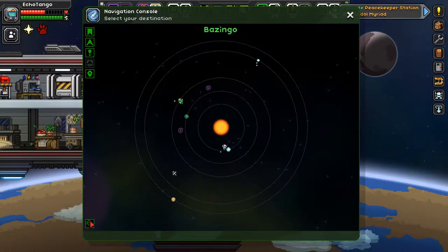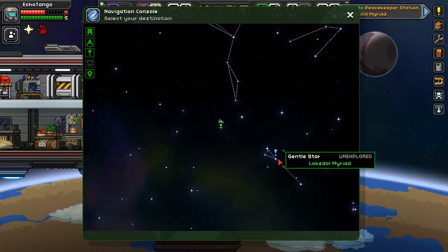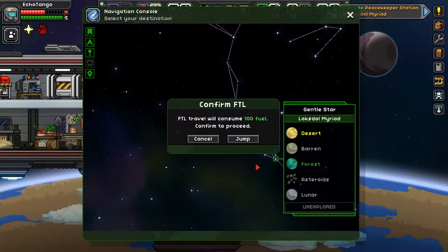So here we go. This is our solar system that we're in. This is where we need to be — it's a gentle star called Luxdoll Marriott. FTL travel will consume 100 fuel; confirm to proceed. I shall.